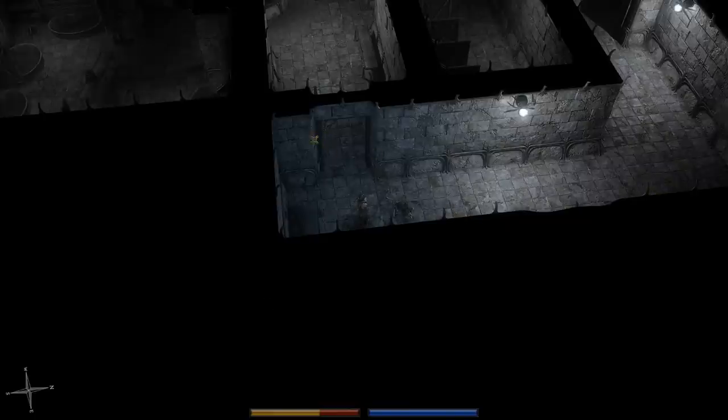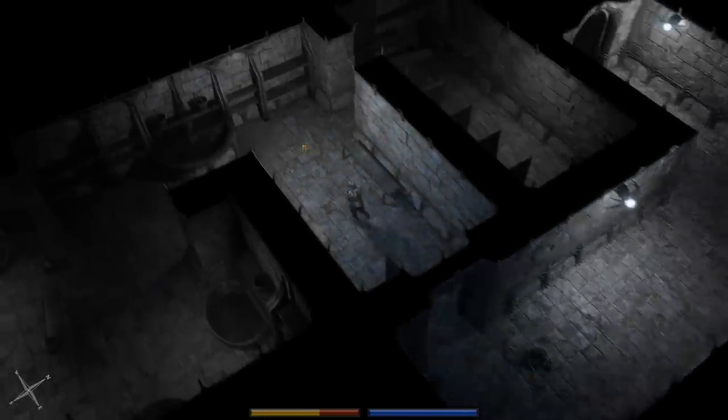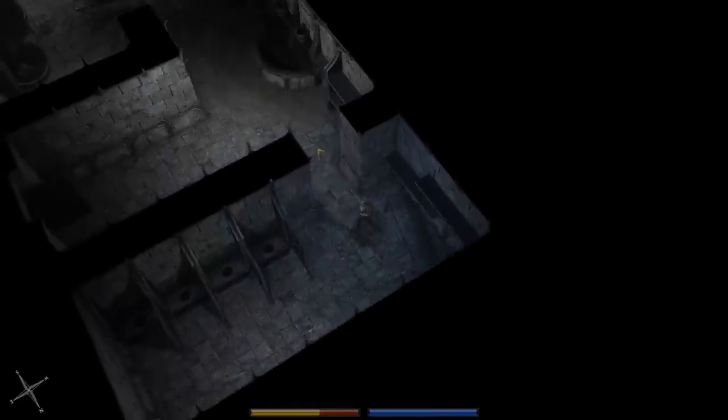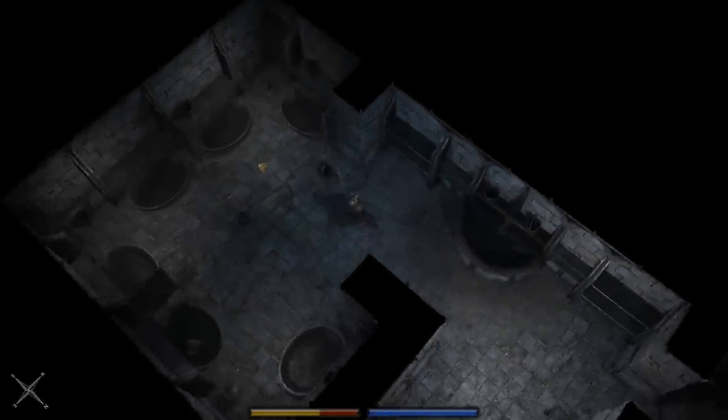Hey everybody, welcome back, it's Odin, and it's time for some more Exanima. Quick recap: we're alone because Darren fell off a cliff. I mean, he really did, and you don't see that every day.